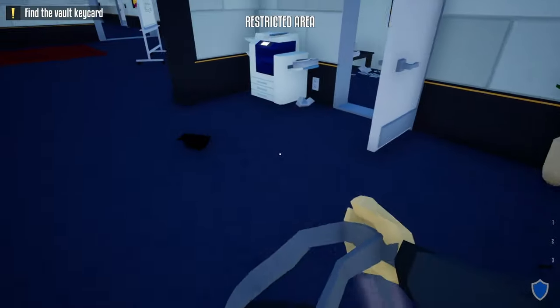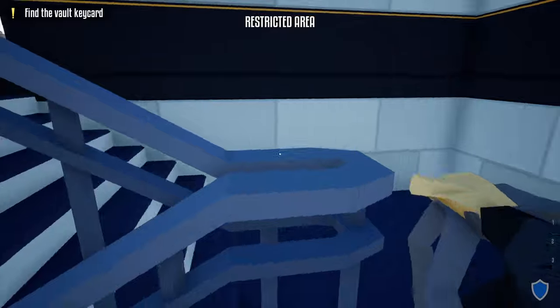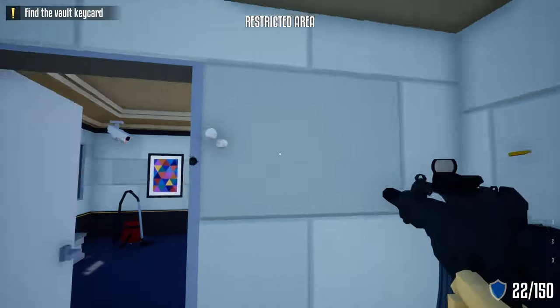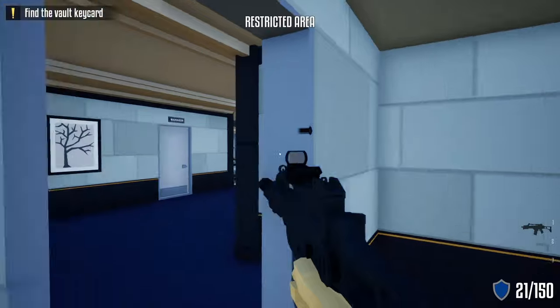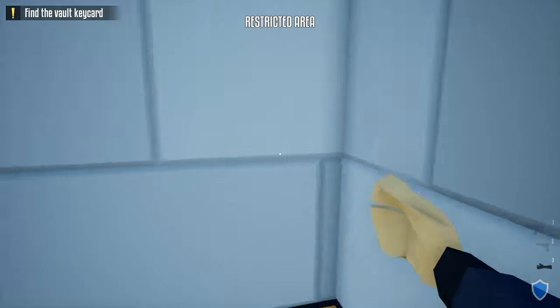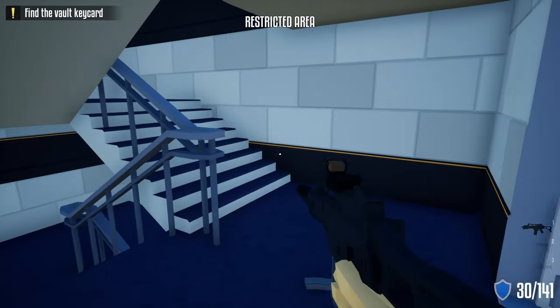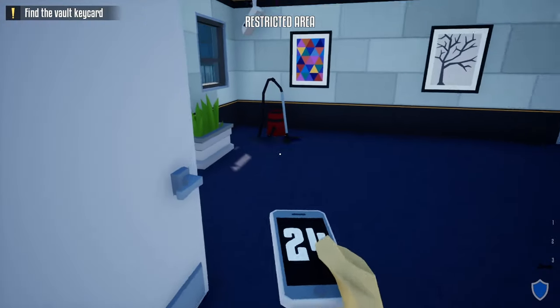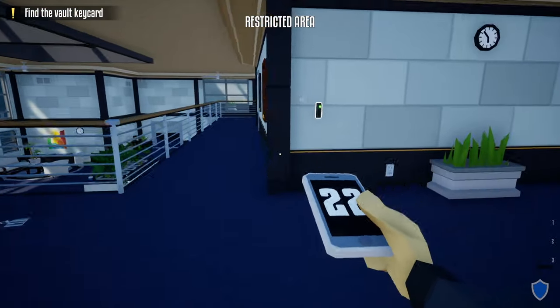Once the camera turns, head back, grab your lock pick and duffel bag, and head up these stairs. If you're quick enough, you can open this door, shoot the camera, and no guard should be alerted. Wait until the guard comes all the way down — hug the corner in the hallway, and once he comes in, shoot him, take his phone, and come over to the wall for the check-in.